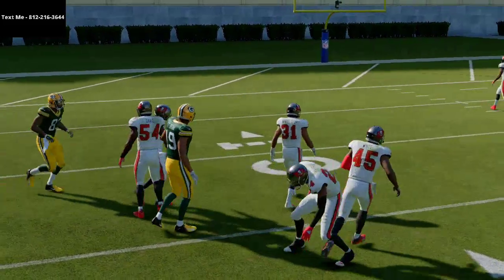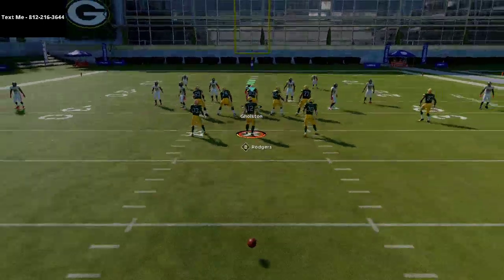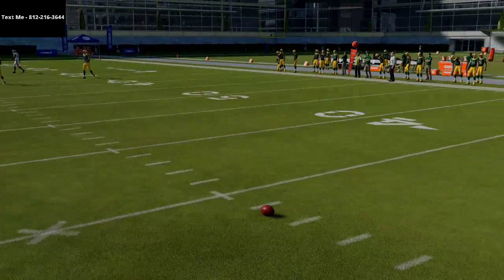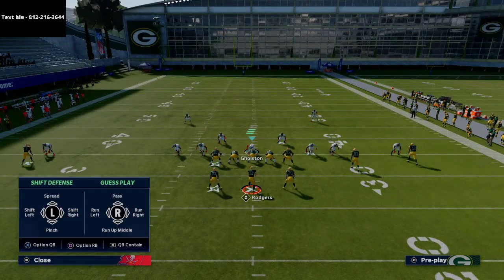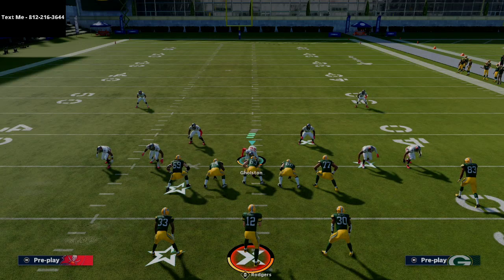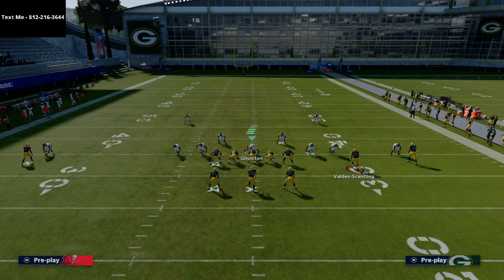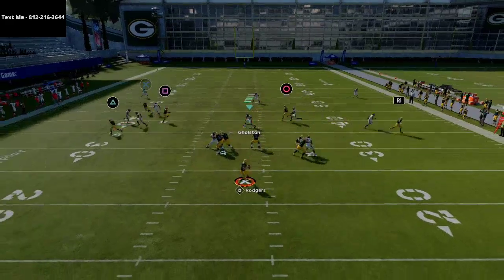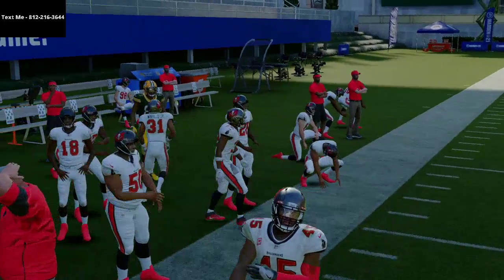You definitely want to run this play primarily to the right hash to give more room. Once you set this up, Marquez Valdez-Scantling should be able to torch the man-to-man coverage. If he can't do it in regular mode, I'd suggest having a receiver with 90 or higher deep route running — Davante Adams works great here too. Motion him, get that nice snap, and use a hard left pass lead to beat the coverage.